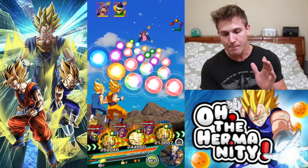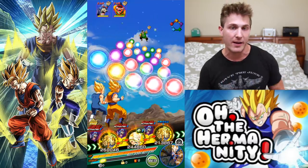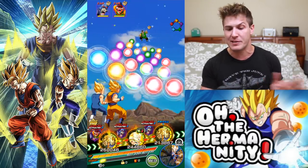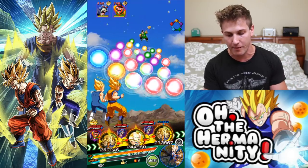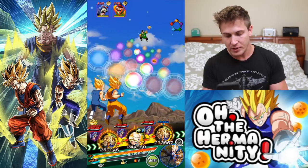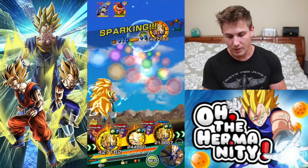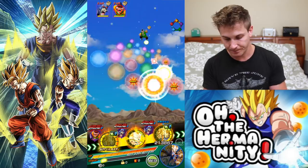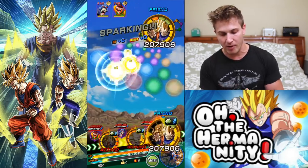You always want to take out the second opponent first, or the very last opponent, because they usually have lower HP — though on some bosses that will change. I'm gonna take this route because of the rainbow orbs. So close to getting a super attack — I thought I would get one going the rainbow orb route.